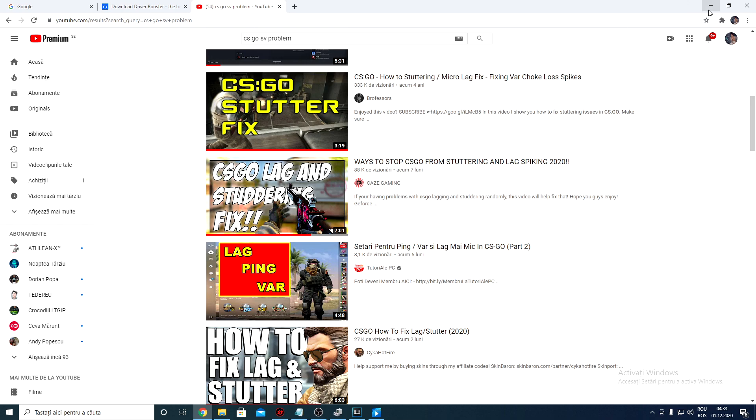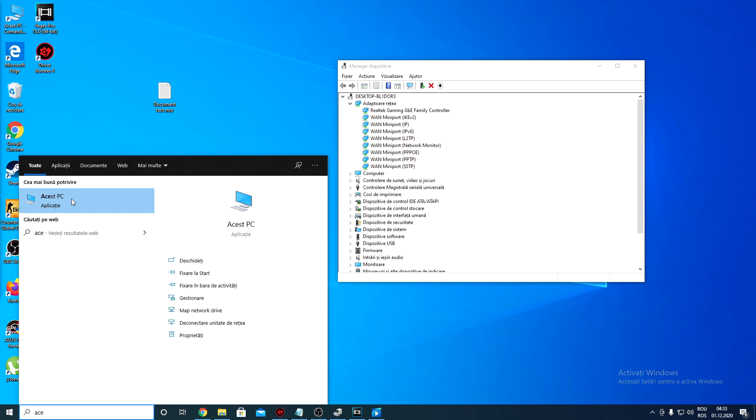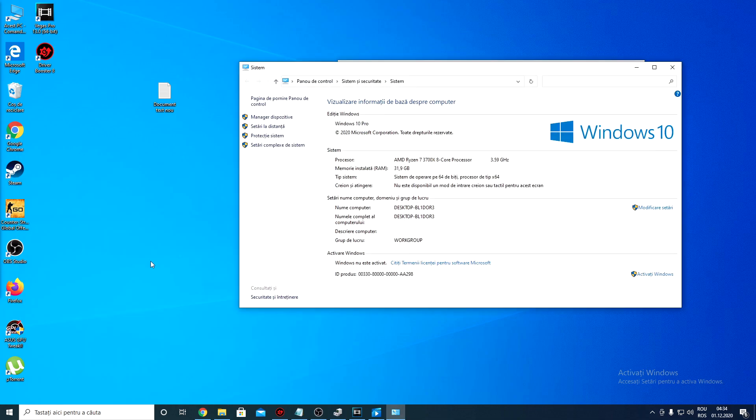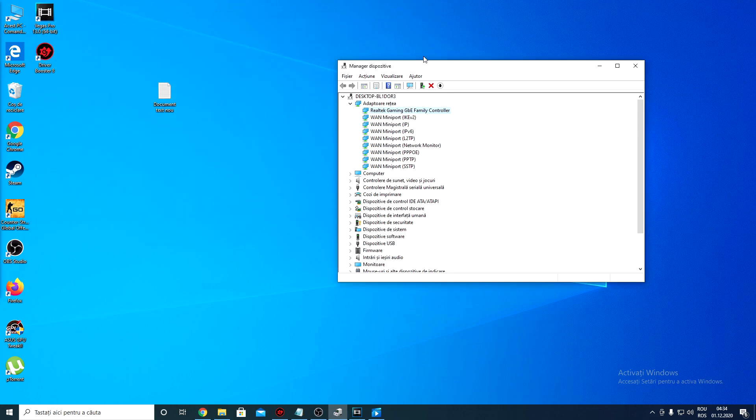So how did I fix it? Let's put this down. Go to Search, look for Device Manager on your PC or computer. Right-click on your computer, go to Properties, and up here the first option is Device Manager. Right here you want to look for Network Adapter — or Internet Adapter, however you want to call it.